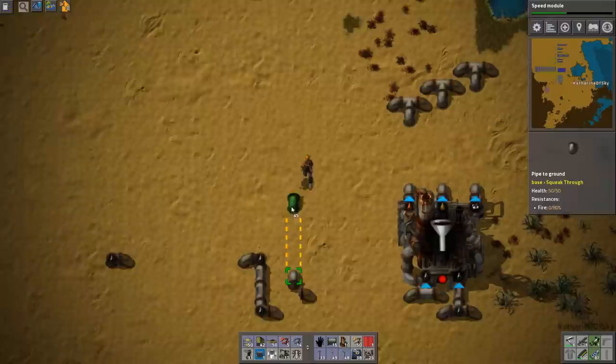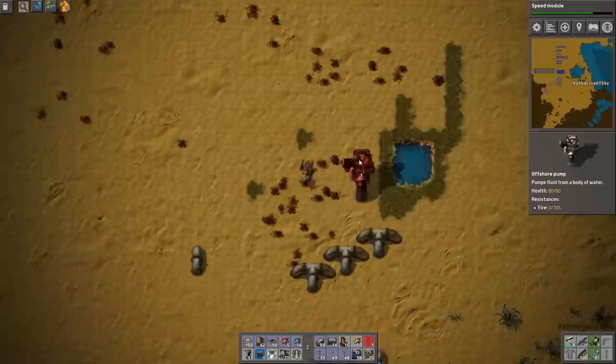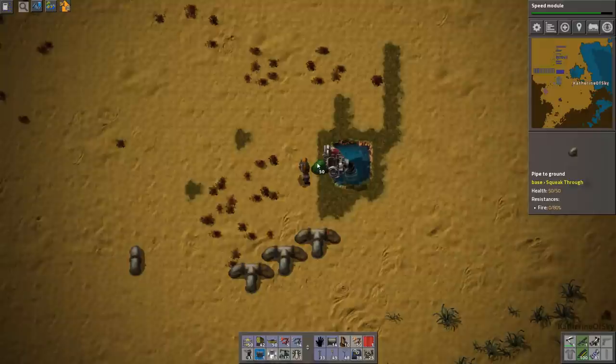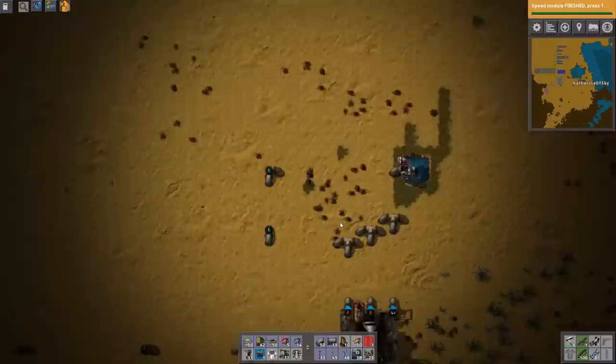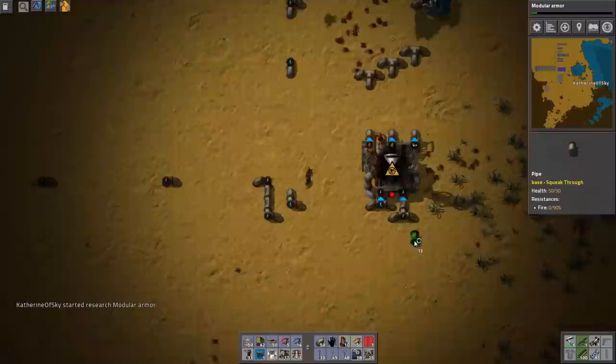This one will be our water feed, going this way. I will add a pump right in this tiny little lake, which is extremely convenient. Aren't we glad we didn't landfill this? Yes, we are — that's the right answer to that question. We keep getting stuff done.